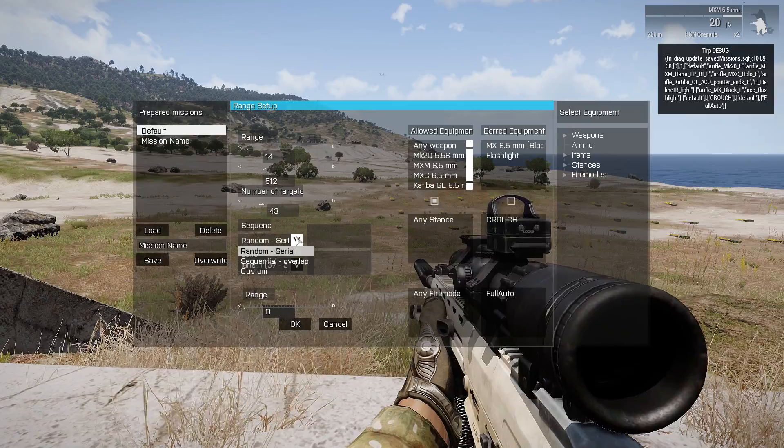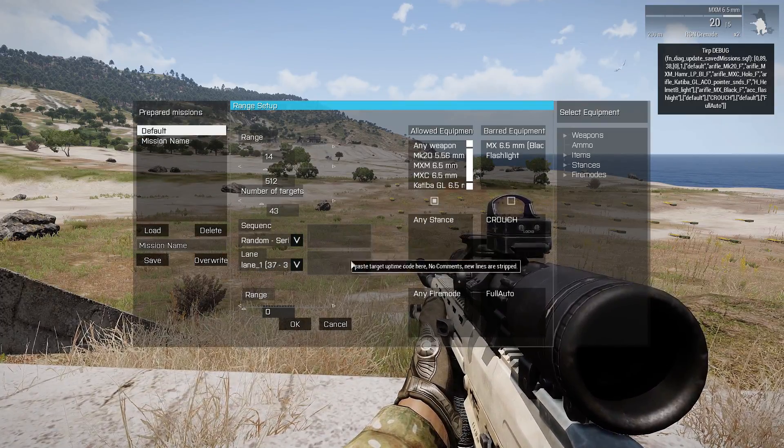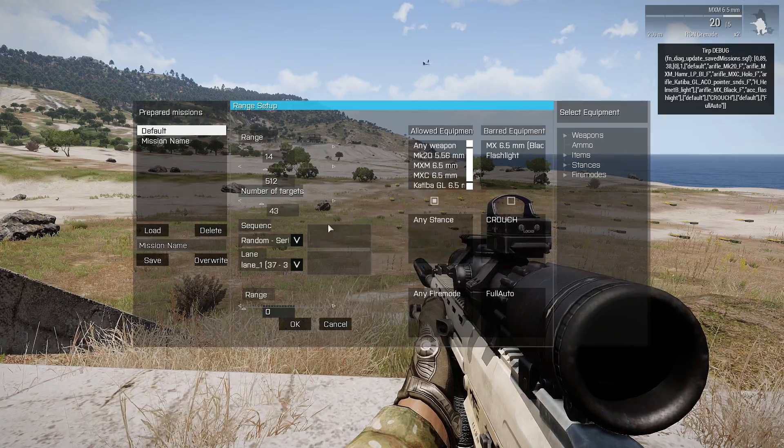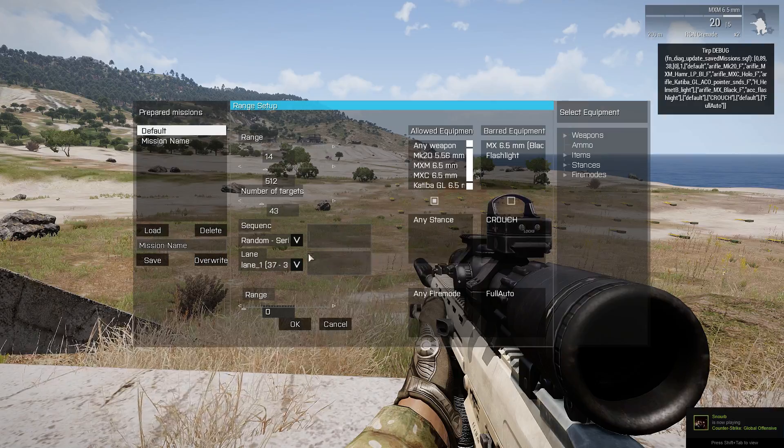This hasn't been quite implemented yet. I'm still working on this and trying to work out a safe way to allow people to customize the way the targets are shown. But maybe I'll just leave that out and leave it for mission editors so they can do that themselves.